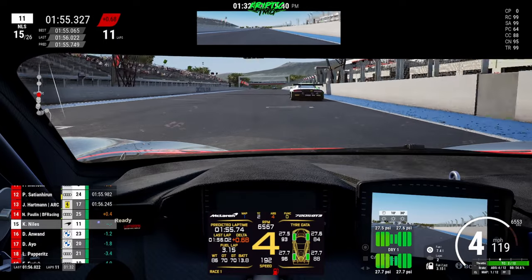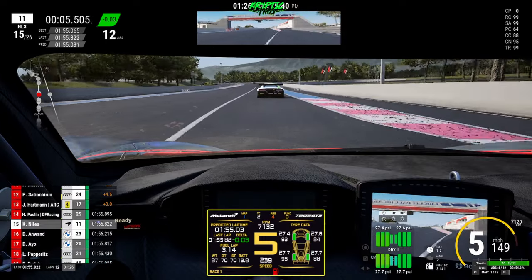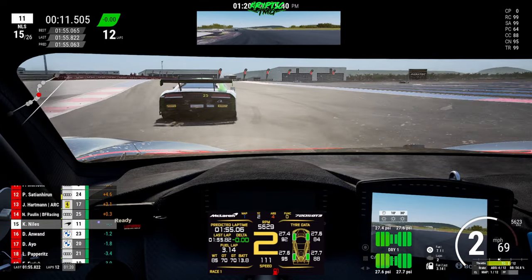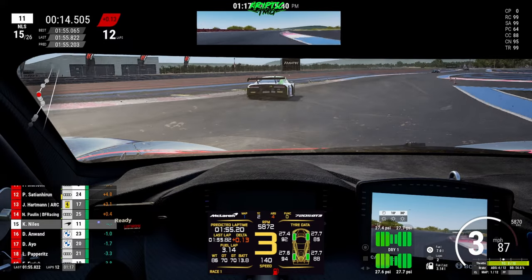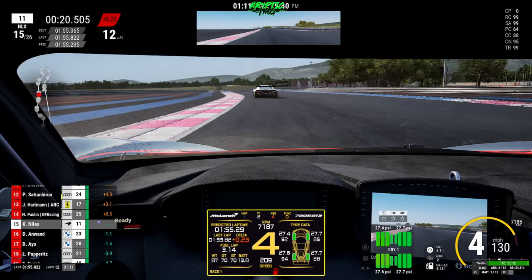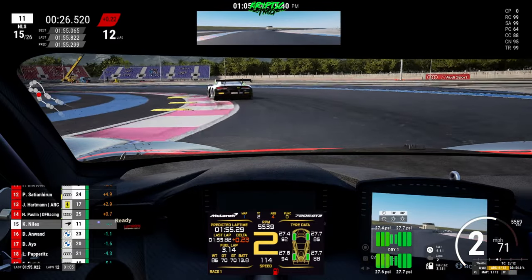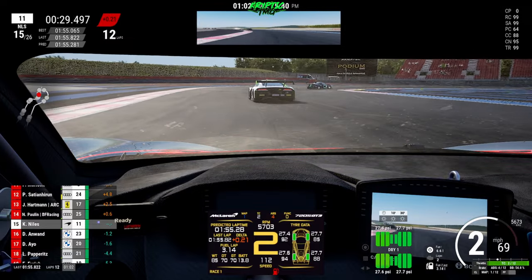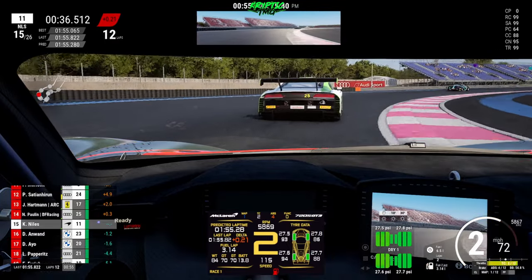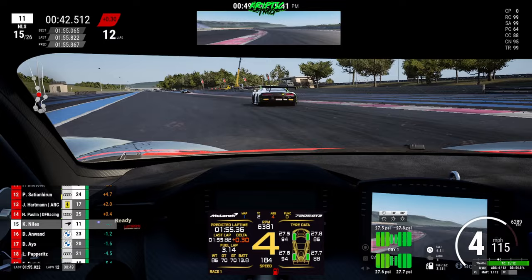Then there's other tracks where it's just not even close. For instance at Spa the Ferrari is insanely fast in a straight line, and then someone jumps in a Porsche and you're standing still on the straight — it doesn't even make sense. How can one car be that much faster down the straight? Spa is probably one of the Ferrari's best tracks, but that big a difference doesn't make sense.